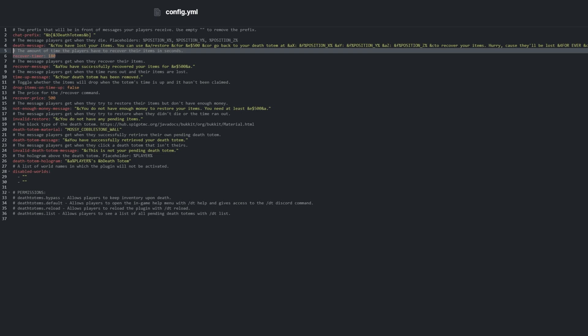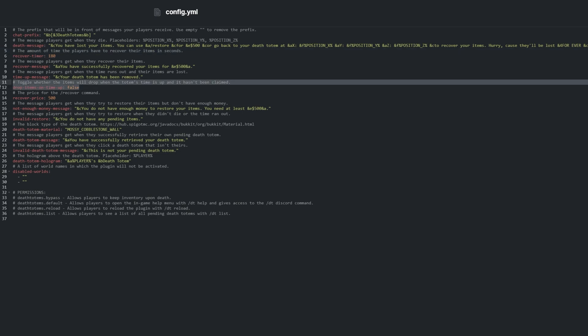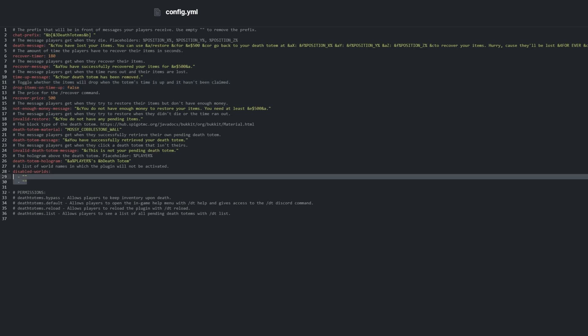When the time runs out, we can enable 'drop items on time up' to drop their items as if a player had died without the plugin, which leaves the items up to the server to despawn. This stops players being able to pay to retrieve their items, but does allow a longer grace period to retrieve them. And of course, we can list disabled worlds so totems don't appear in minigame worlds, hubs, and more.